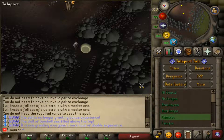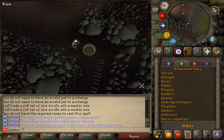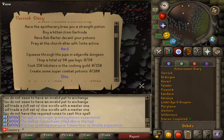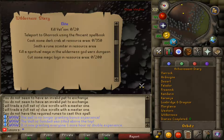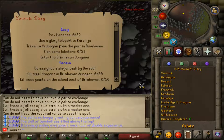They have loads of teleports. Oh, they even have Achievement Diaries — really? Yeah, holy shit, they have loads of them. That's actually good — that's actually insane if they have Achievement Diaries all the way to the Desert ones. That's insane.